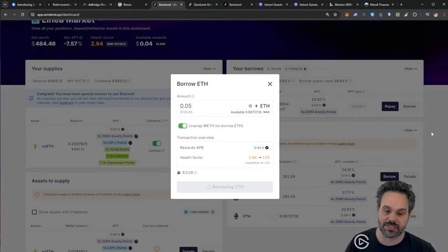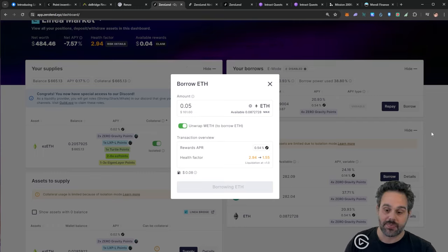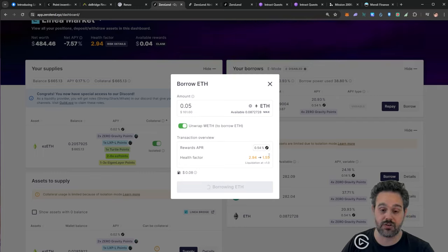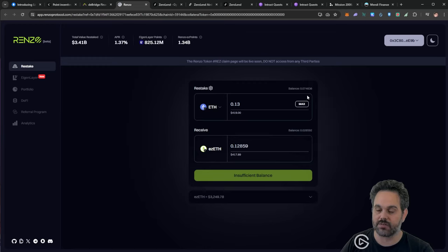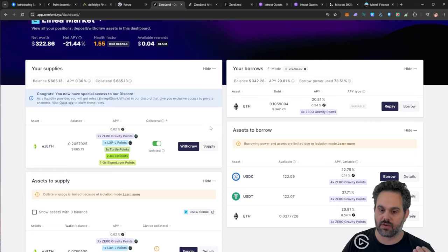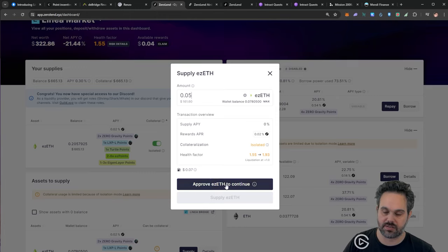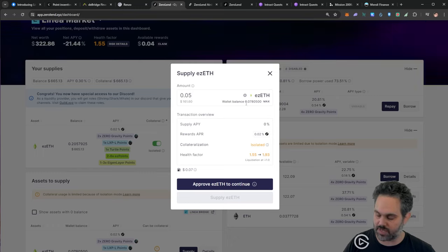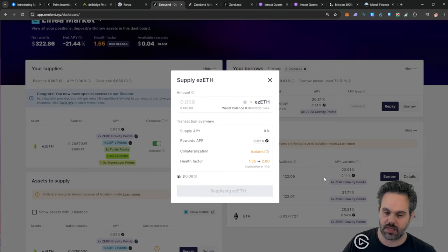Now I'm going to receive this 0.05 ETH into my wallet and I can go through the whole process again — go to Renzo, convert to ezETH, and then deposit back, which will bring my health factor back up. It says all done. Now in Renzo, looking at our wallet, we have back 0.07 ETH — a lot more than we had before. I'll take the 0.05 we just borrowed, convert it back to ezETH, go back to ZeroLend, click supply, and supply 0.05 ezETH. This brings my health factor back up to 1.93. I'll try to push it closer to 2.0 so there's no chance of liquidation.